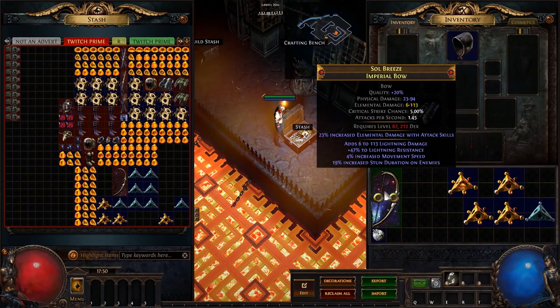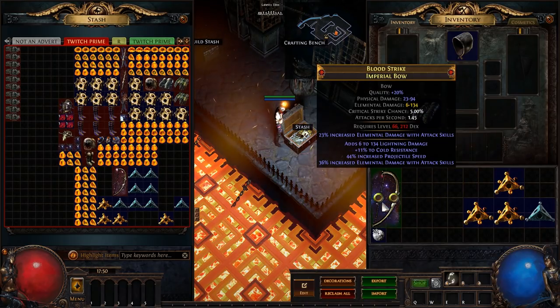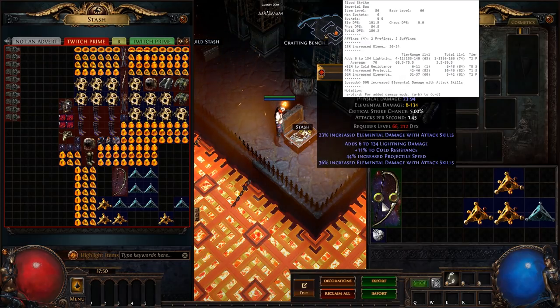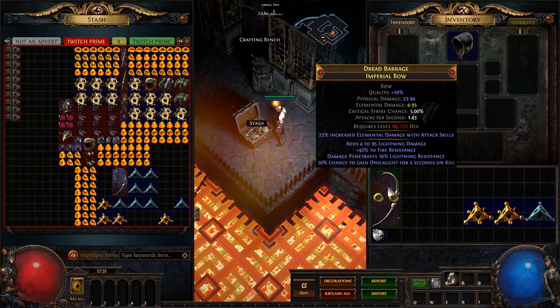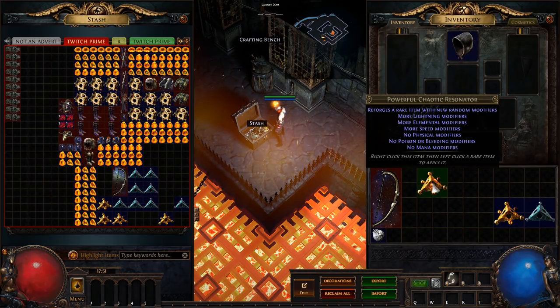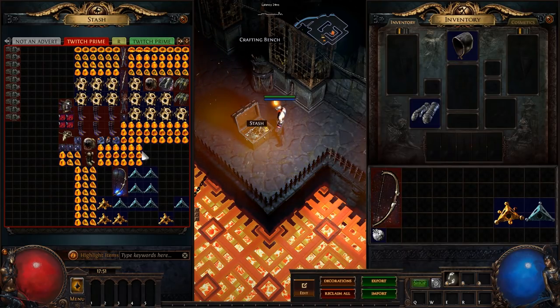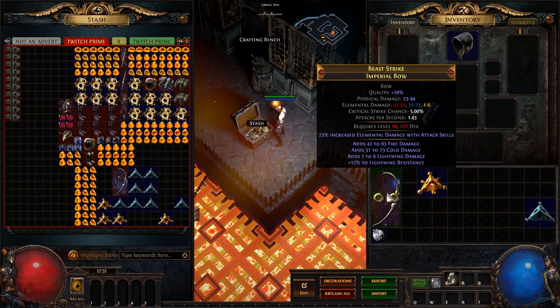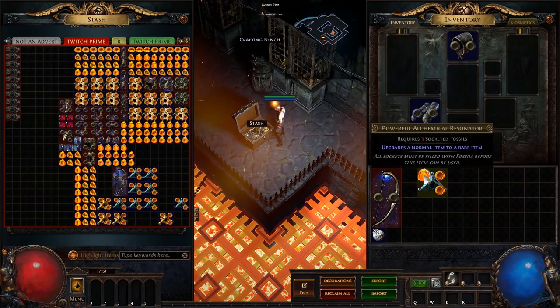Resistances, movement speed, lightning damage — looks pretty bad, let's move on. High flat lightning damage but tier 1 proj speed, which is useless. Resistances — lightning pen is nice but it has nothing else. All the lightning damage rolls and all the elemental rolls but nothing else. Looking pretty bad right now, just triple elemental damage — not looking too good so far.